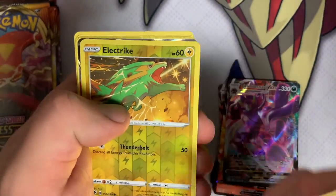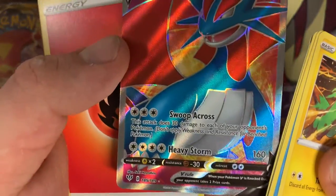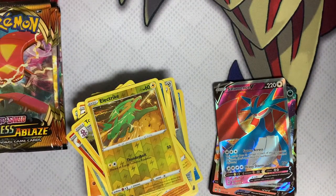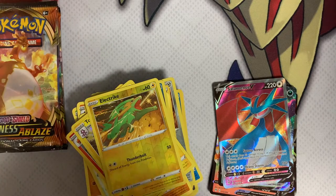A foil Electrike. And — oh boy — that's a Salamence V! Normal type — really interesting that they decided to go normal type on that. We're looking pretty good, we're now at seven. Seven is the V count currently, and we do have an Eternatus in there, so looking good.